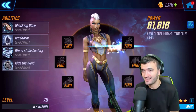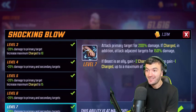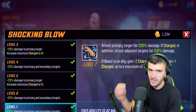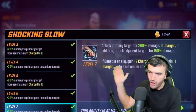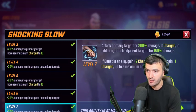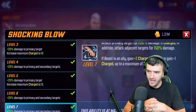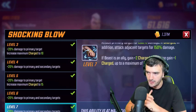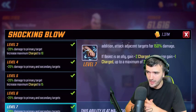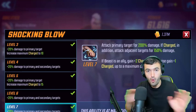With the arrival of Beast, Storm is getting a quick rework. Her basic ability is updated: if Beast is an ally, gain two charges; otherwise, gain one charge. This is huge for raids — you can build up Storm's charges much faster with Beast, making Storm and Beast an incredible raiding combo that pushes the X-Men into serious raid viability.